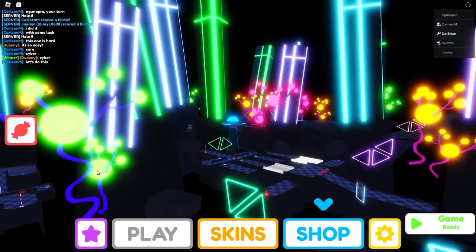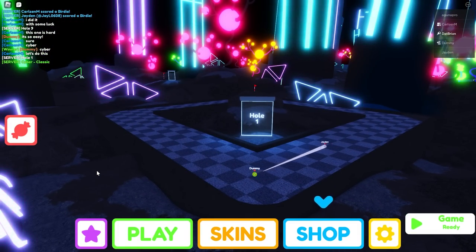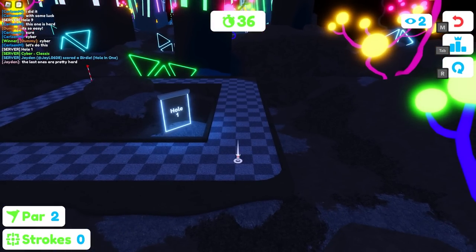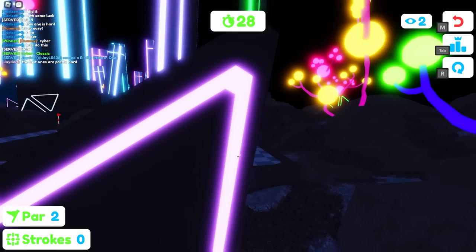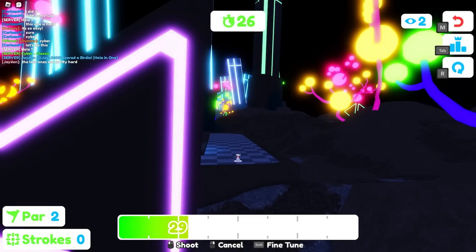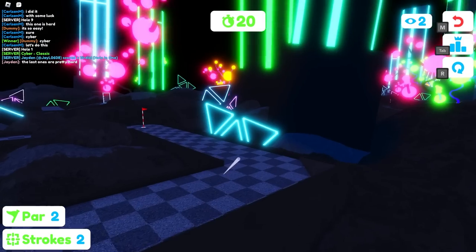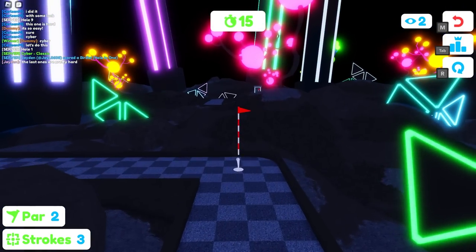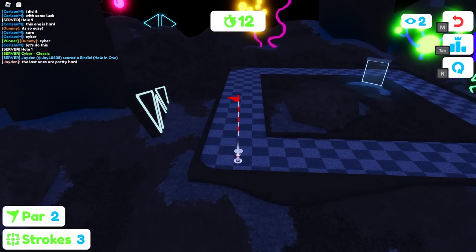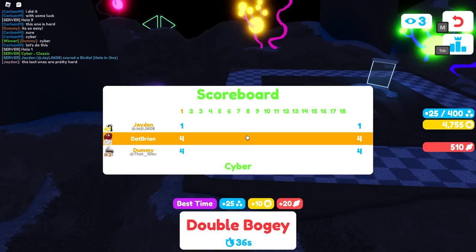I joined a new server and voted for the Cyber map — there it is. We're finally starting from hole one. For par two, you want to get it in two strokes. This is how much force you can use. 29 is way too little; you want to hit off an angle. Let's try 39 — we got really really close, but I ended up with a double bogey, getting it in four instead of two.